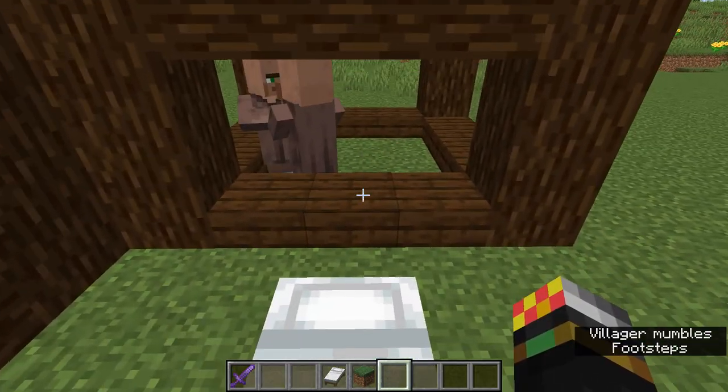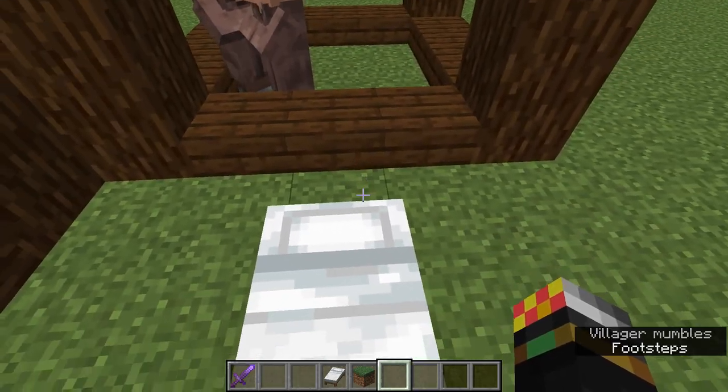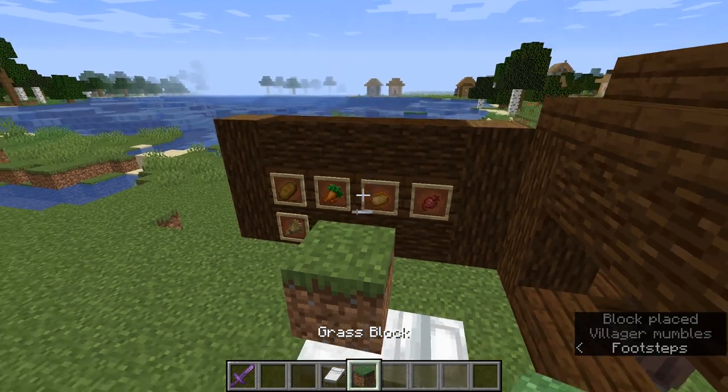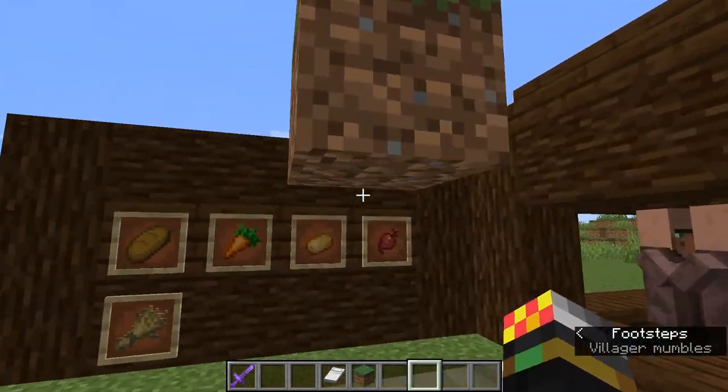Baby villagers, like baby humans, like to jump on beds. So if I put a grass block here, that's a no — even if I put a grass block there, they will still not consider that as a valid bed.